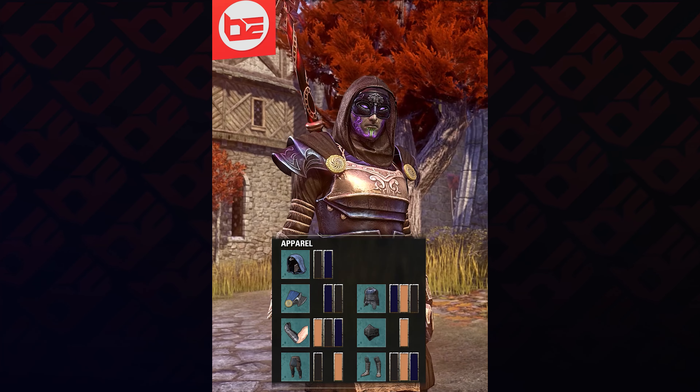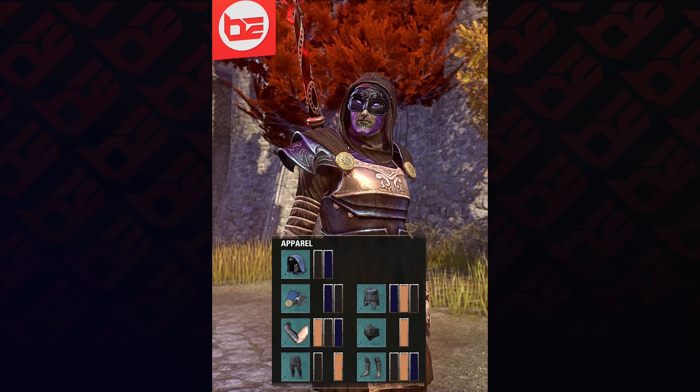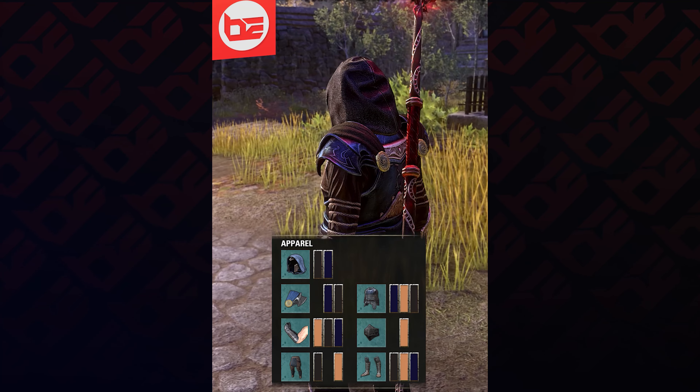We're also using Skin of the Ankerite. For the colours we're using a mix of Cold Harbour Ash Black, Voidstone Violet, and Mammoth Fur Brown.